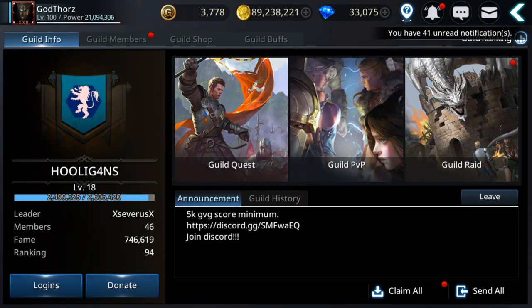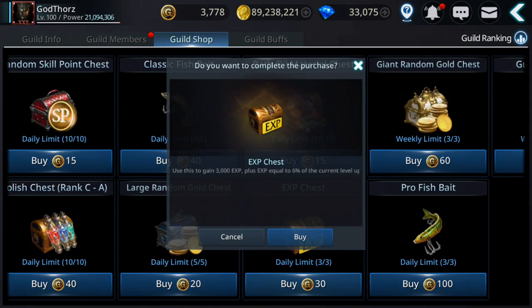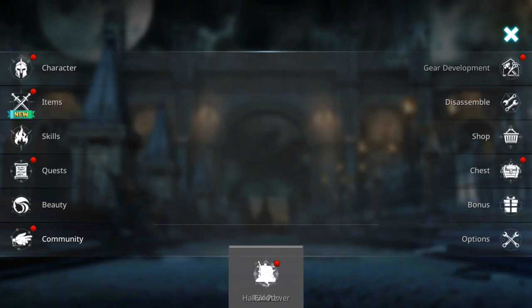In the guild shop you have a large random gold chest that you can buy daily — five per day. It gives from 10,000 to 25,000 gold, so around 100,000 gold per character per day. Multiply by six characters, that's 600,000 gold from this chest. If you're low on gold this is a decent method.